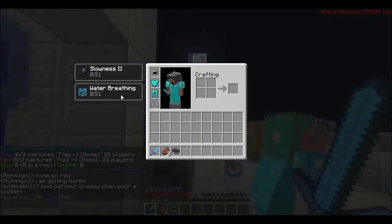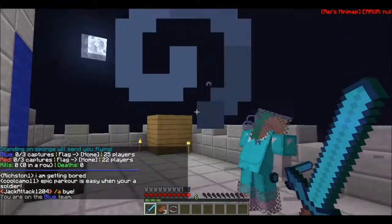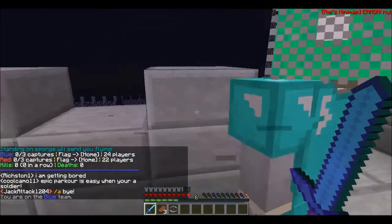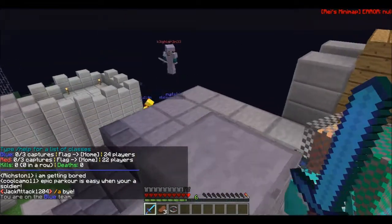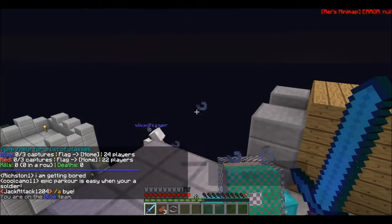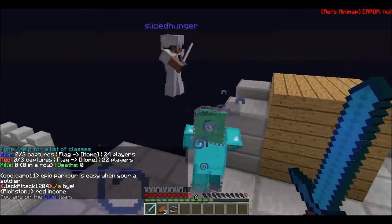I just got water breathing. What the heck? I think that's new. Because it used to just be enchantments on the sword. So I think that every six levels, you get water breathing, because that's what I have.